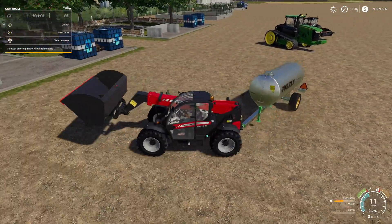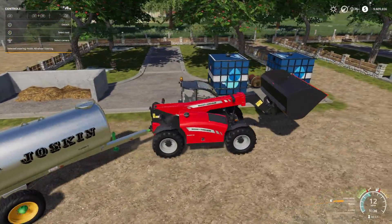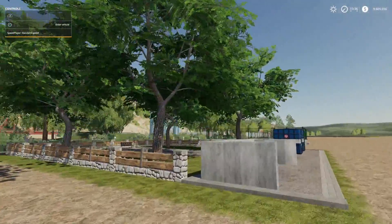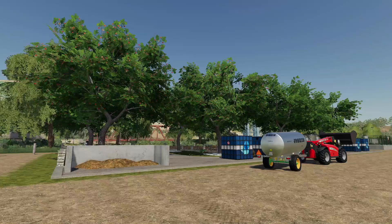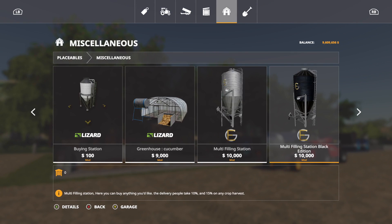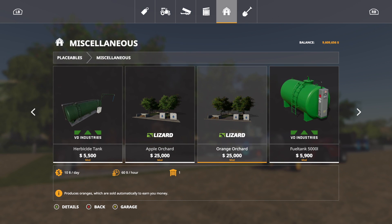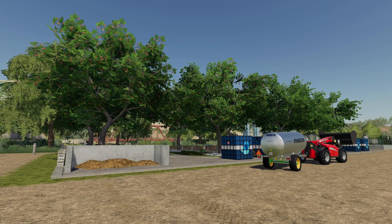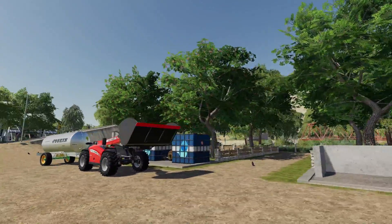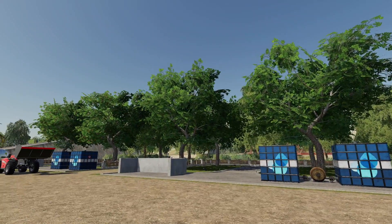We've got two different setups here — apples and oranges. Because we've given them manure and water, we have apples on the trees, and it will be the same for the oranges. To get hold of these mods, go into placeables and miscellaneous — they'll be some of the very first ones. Apple orchard is $25,000, orange orchard is $25,000. These give you money every hour too. On easy you get $90 per hour, on normal $60 per hour, and on hard $40 per hour per orchard. Right now we're getting $180 — I like it.